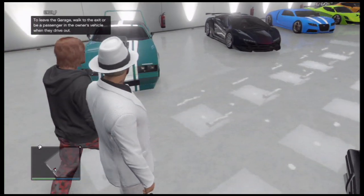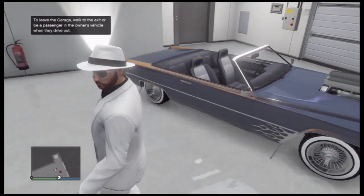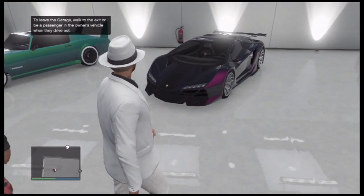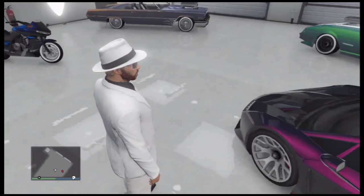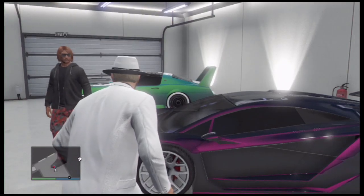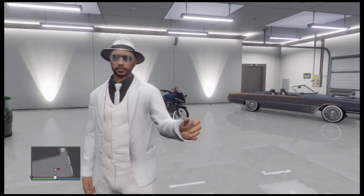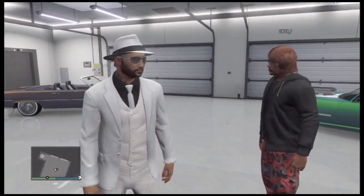Let's see the cars — beautiful. You got some sweet rides in here Ginger, fantastic. Yes, the Zentoro! That is a beautiful car — fantastic. It looks stock, doesn't even look like you've done anything to it, maybe just a paint job. Let me blow it a little kiss because it's so pretty.